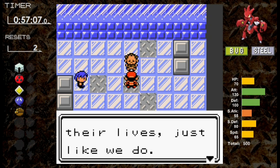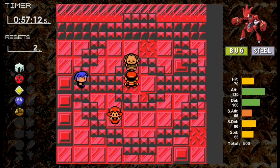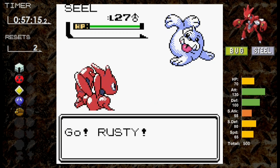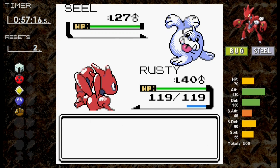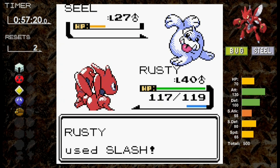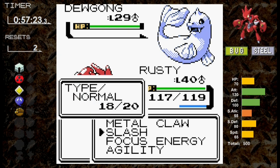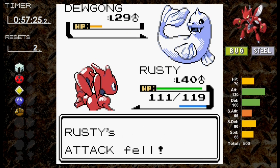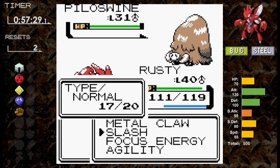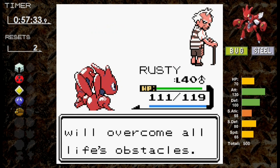We'll skip Jasmine and head to Pryce. By the time we arrive, we've hit level 40 and picked up Slash. Poor Pryce — this battle should be straightforward. First up is Seel — I go for Metal Claw since I think it's Ice type, but apparently it's only Water type. Next turn it goes down to Slash with a critical. Dewgong is part Ice this time, but Metal Claw doesn't knock it out, so we switch to Slash and knock it out. Against Piloswine, Pryce's ace, Metal Claw knocks it out in a single turn with a critical. That tells you all you need to know about Pryce.